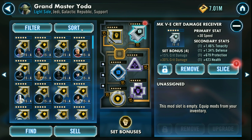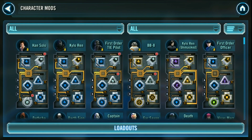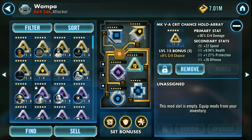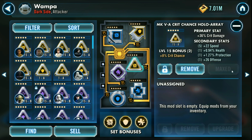I don't want to turn that into that and waste it. I've got some god mods on my Wampa. Let's see what happens here — 22 speed on a crit damage mod, crit chance. But it's maxed. So why can't I put that to six star? Why can't I slice that? I thought we were supposed to go to six star mods.